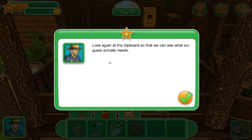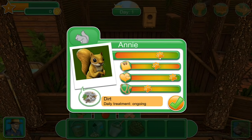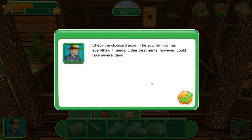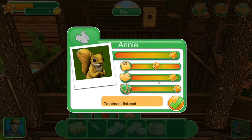Let's look again at the clipboard to see what our guest actually needs. Dirt - what does that mean? Oh, the code is 'dirty' - clean it using the sponge from the treatment inventory. So we grab the sponge and scrub it up. Check the clipboard again - the squirrel now has everything it needs, though other treatments could take several days. It looks like there are pills, ointment, a vaccine or intravenous injection, and a bandage available in the treatment inventory.